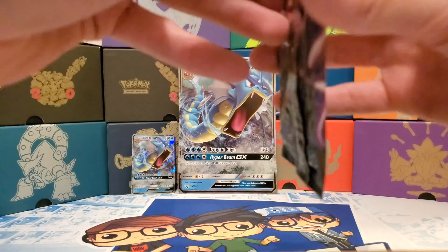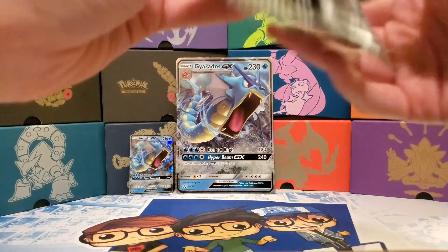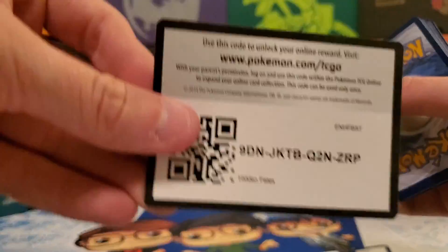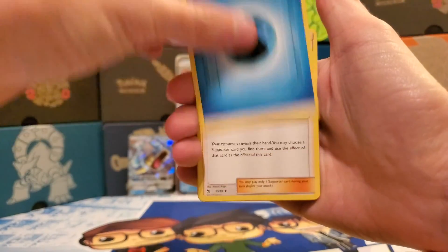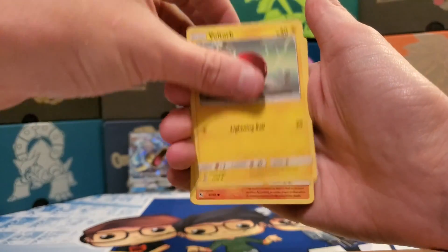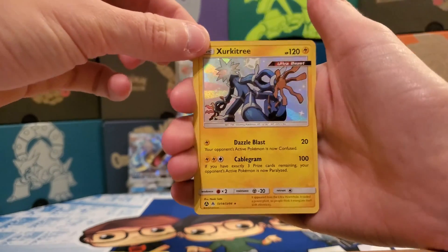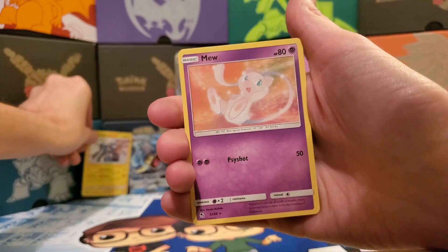Got this Mew pack here. Starting with a Water Energy, Sabrina's Suggestion, Misty's Determination, Metapod, Clefairy, Koffing, Voltorb, Cubone, Geodude, and a Shiny Zeraora Holo — haven't pulled that one yet, that's a freaking sweet looking card. And a regular rare Mew.